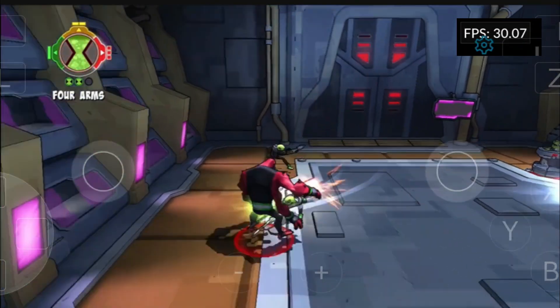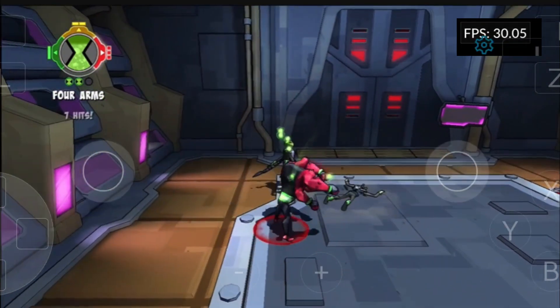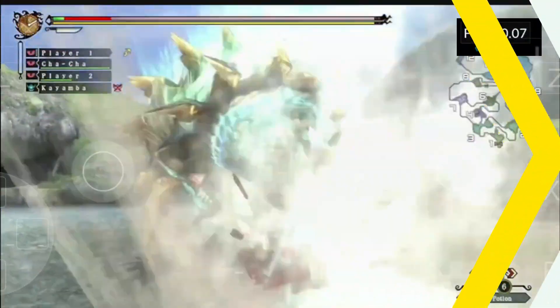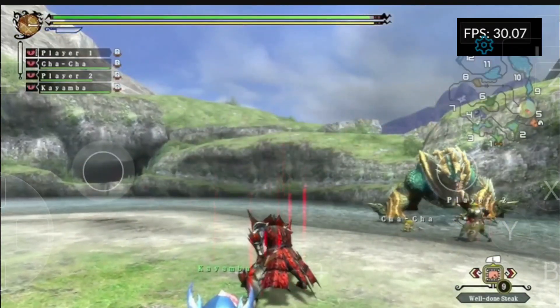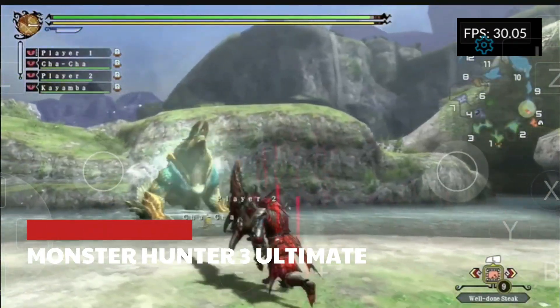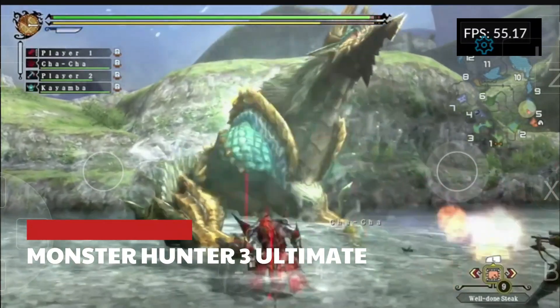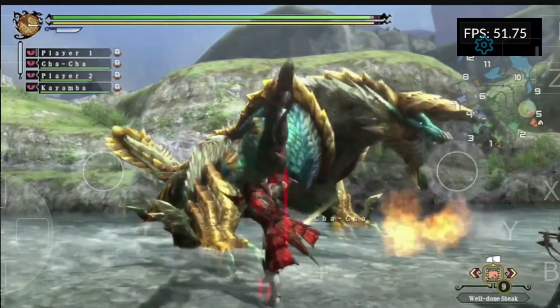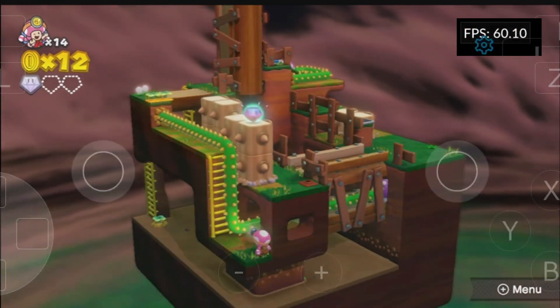This video is AI-generated and has been edited, and the information is 100% accurate. Talking about low-end devices, we tested some games on the Snapdragon 480, and it easily runs games like Phineas and Ferb and How to Train Your Dragon 2 at 40-60 FPS. This shows how stable the emulator is, allowing you to play games even on low-end devices.